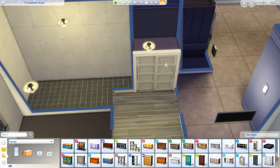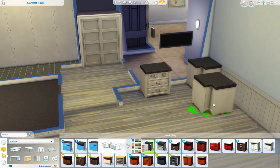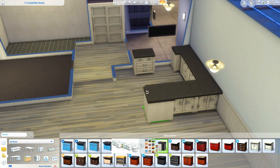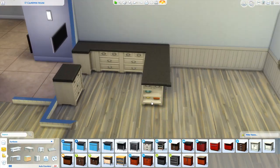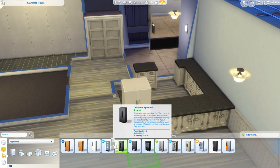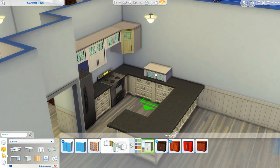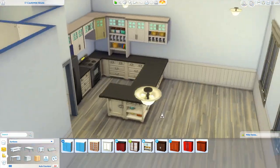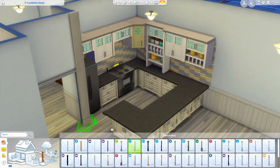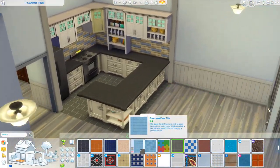I asked on Twitter a few days ago for apartment theme recommendations, because with houses it's not very hard — you just get on Pinterest and find something nice and there's a theme. But with apartments it's a little different. You're creating a floor plan and it's a lot easier if you have a theme in mind. I feel like I run out of themes or I just go in and renovate without one.